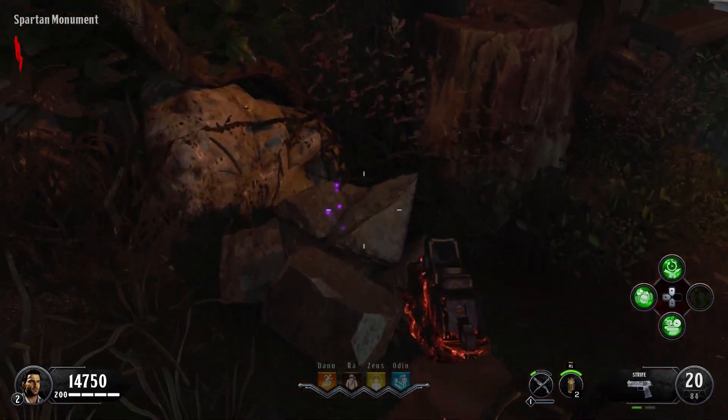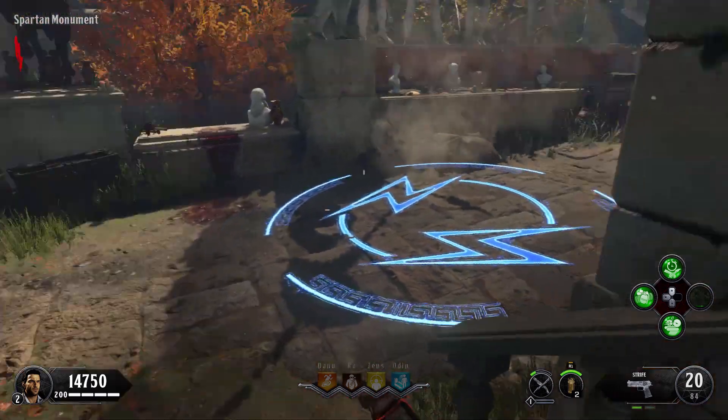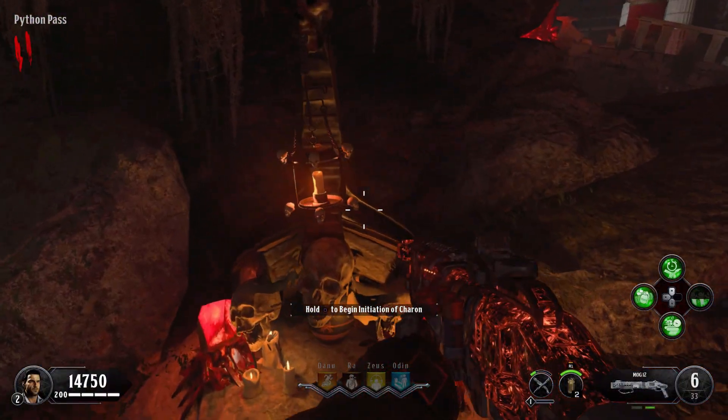To begin, you will first need to get a dormant hand. There is a link in the description if you don't know how to get one already. But once you do have your hand, you will need to ride Pegasus over to the Pack-a-Punch area and place it on this red symbol in the Python Pass.